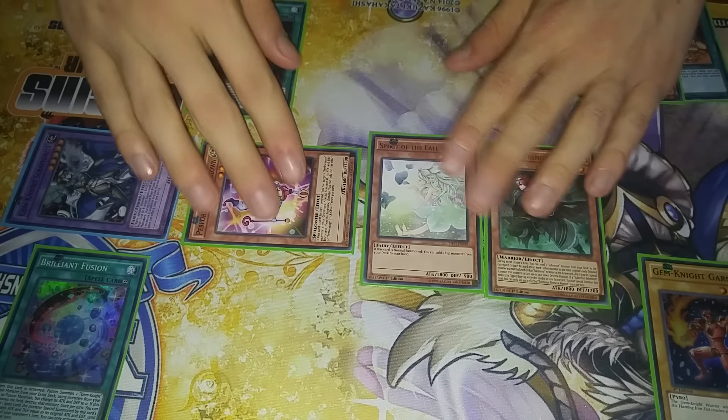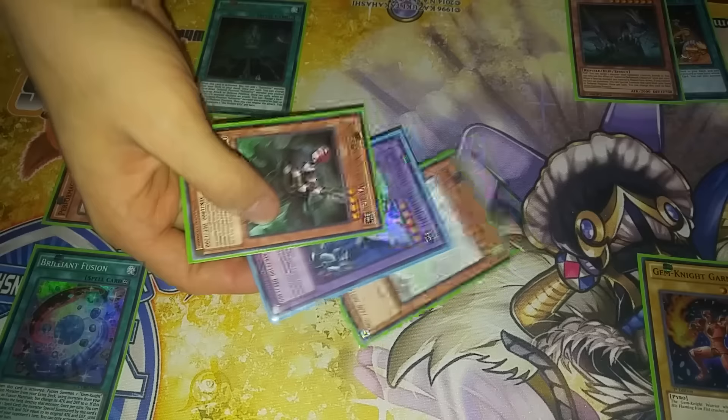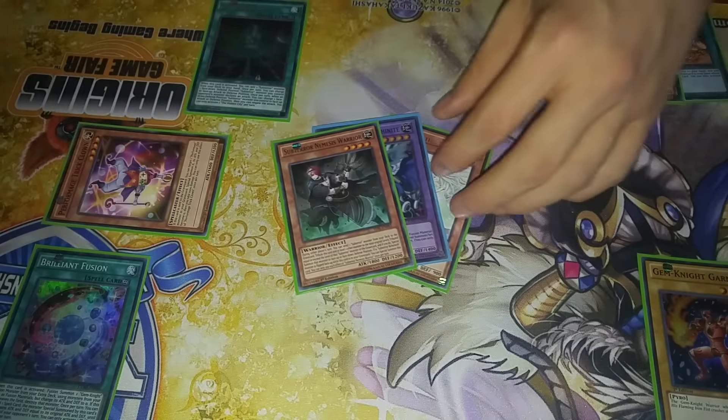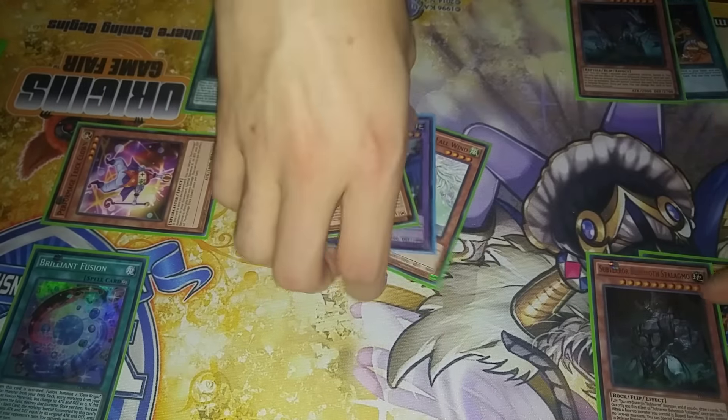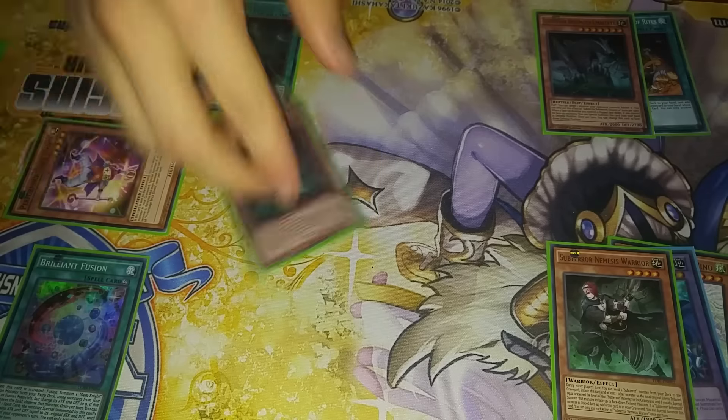From here, you can do Nemesis's effect. You're going to actually lose three monsters to do this — you're going to get rid of Seraph Knight, Spirit, and itself. Well, you're going to send Stalagmo from the deck and then get rid of those three. That's going to Special Summon Stalagmo in Face-Down Defense position. From there, you're going to activate Hidden City's effect to flip Stalagmo face up.